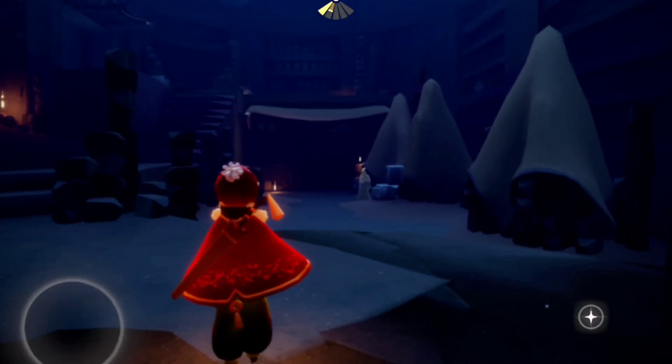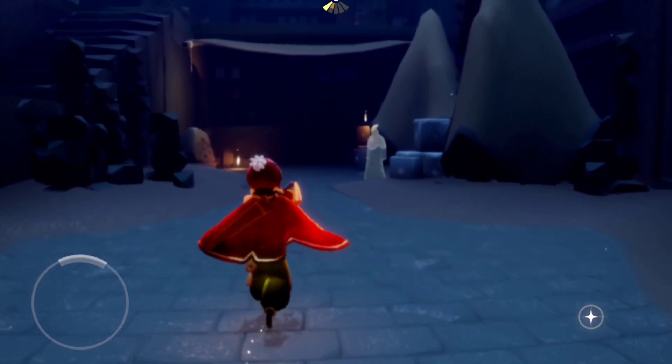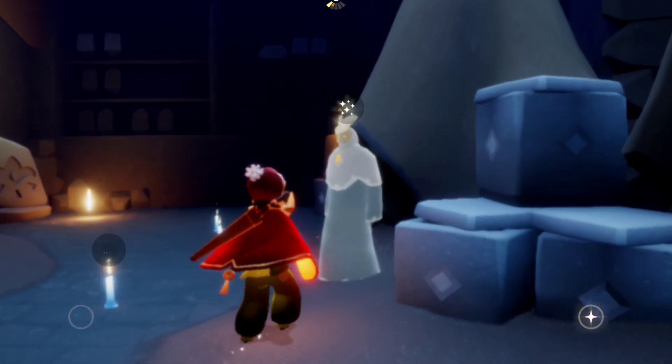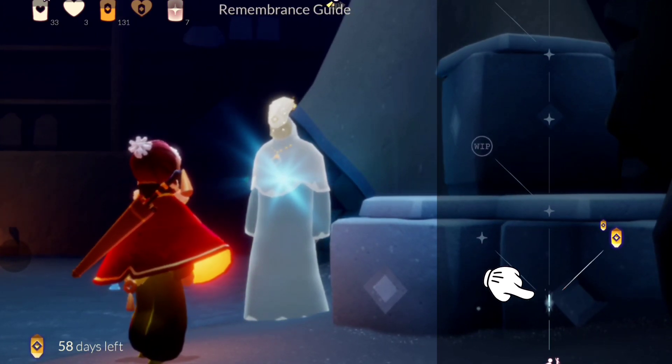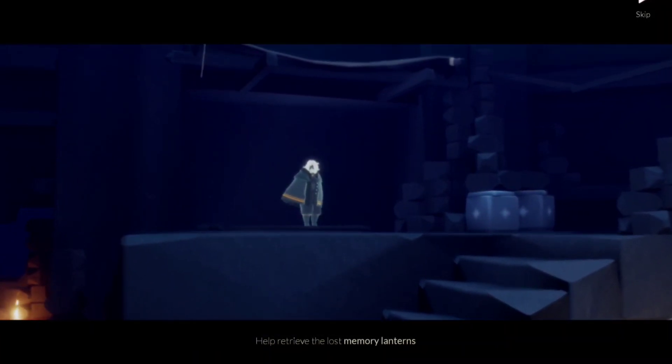There you go, and you'll immediately see the season guide standing over there. Alright, let's go do the first quest — it says: help retrieve the lost memory lanterns.